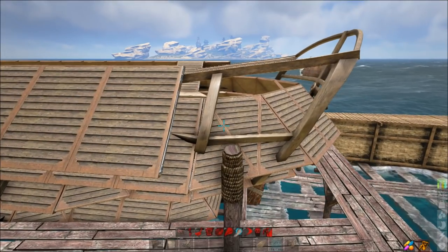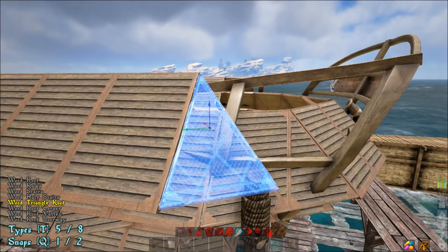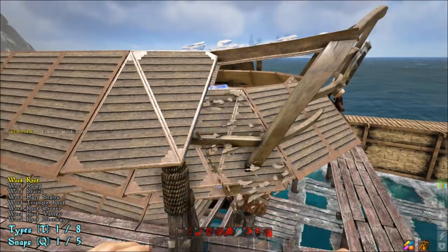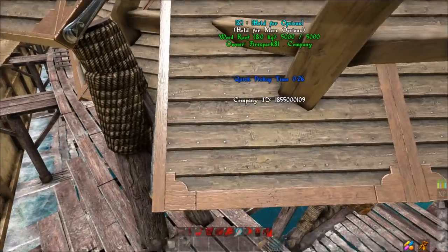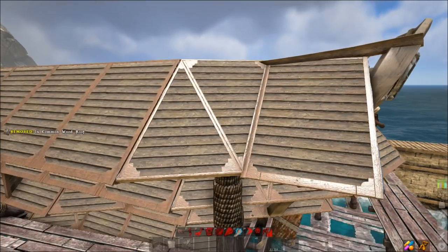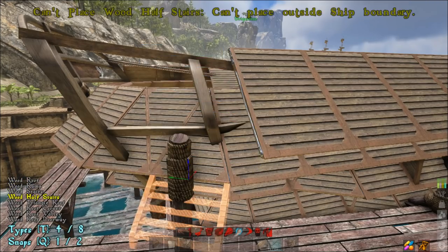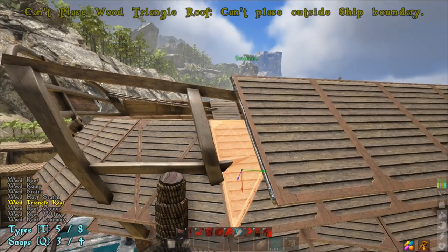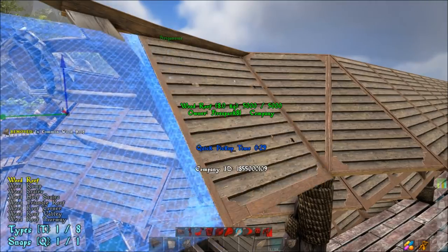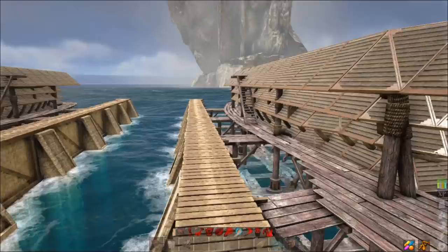For the back side of this one, go to your triangle roof pieces, make sure they're angled in, go one, two, and then place the flat roof piece like that. Do the same thing on the other side — triangle roof piece angled in, one, two, and then the flat roof piece just like that. Now that's the situation we have going on there.